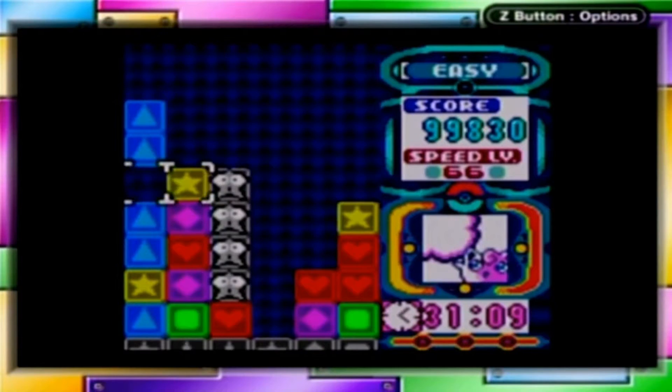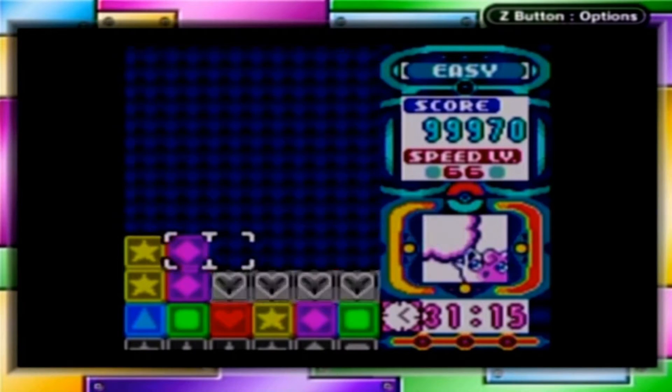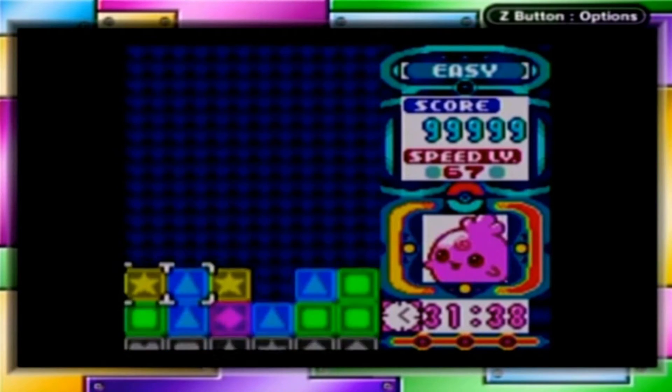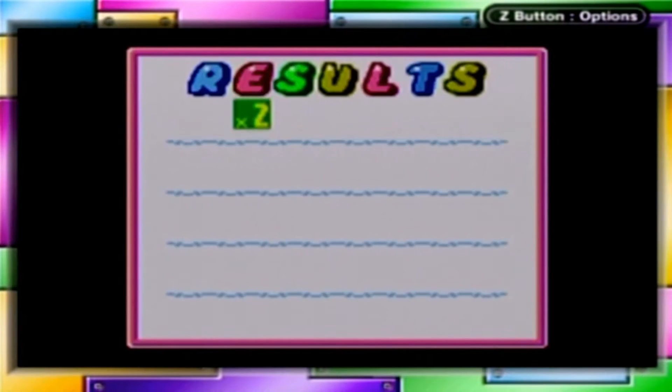Anyway, right now we're doing marathon easy mode. Be very careful if you're trying to shoot for 99,999 points — the speed level is like 67 by the time I finish this. It gets really hard to keep it so you don't accidentally die before you reach your target score goal.